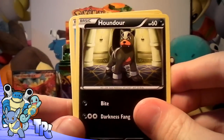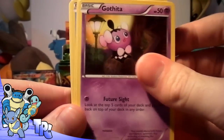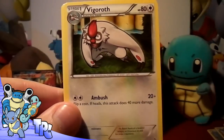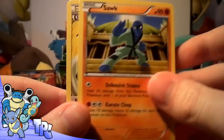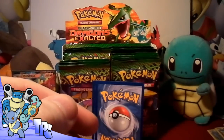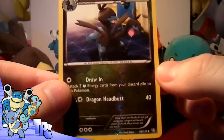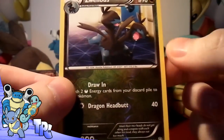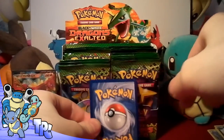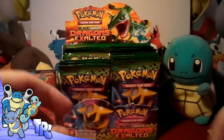We've got a Houndour, which looks pretty cool, a Spheal, a Golett, a Marill, another Magikarp, a Vigoroth, a Sawk, and another Blend Energy — I've got a feeling they're going to be used quite a bit. The reverse is a Zweilous. And the rare is a Probopass — Mr. Potato Head.